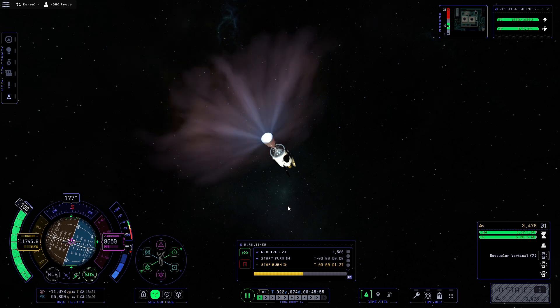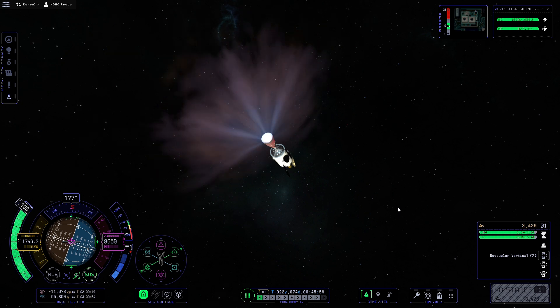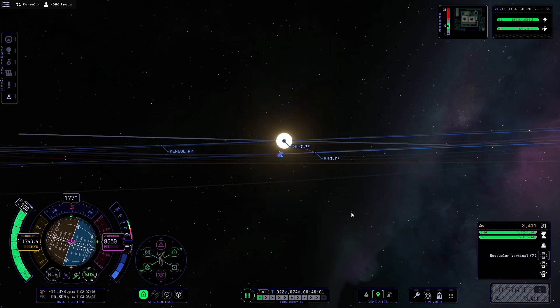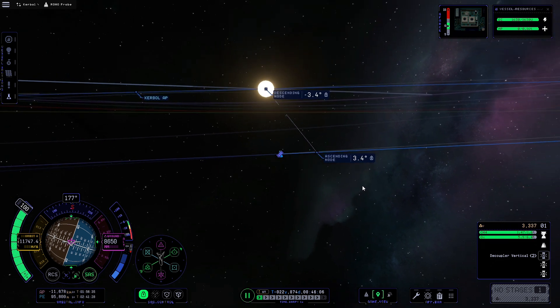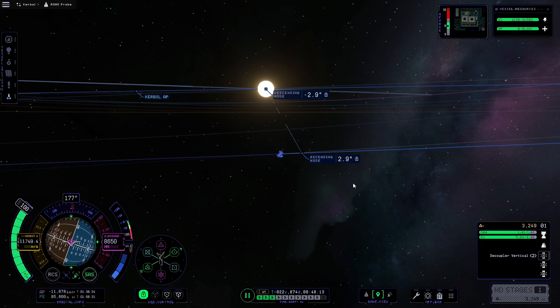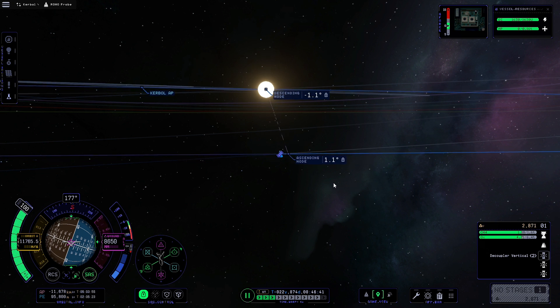Now I'm going to delete the maneuver node and instead use the ascending or descending node on the map screen to confirm we've hit the correct inclination — it's very easy to overdo or underdo it when relying solely on burn time, so this gives a bit more accuracy.